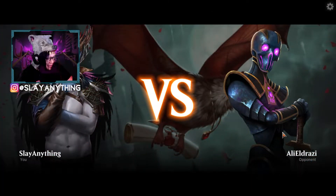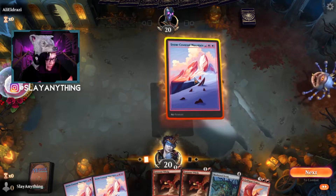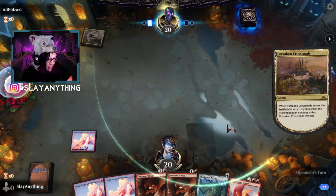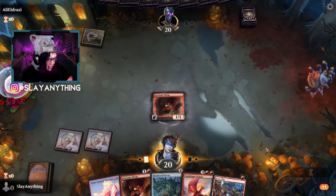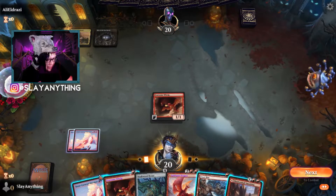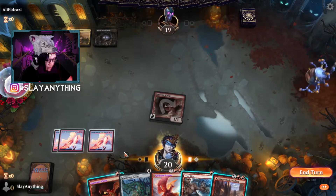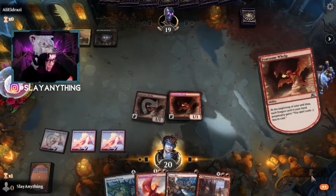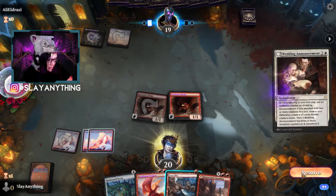Hey, we're going against Ali Eldrazi. Let's see if we can get a good game in against Ali. If you guys don't know who Ali Eldrazi is, he's like a Magic Pro — you can find him on Twitch as well. So we might have like Azorius control, Mono White, or maybe Clerics. No, it's Esper. So we're going to play this and let's go ahead and swing in. Play this one to get our Gold Span a little bit cheaper, then Gold Span can swing in and do some damage as well.